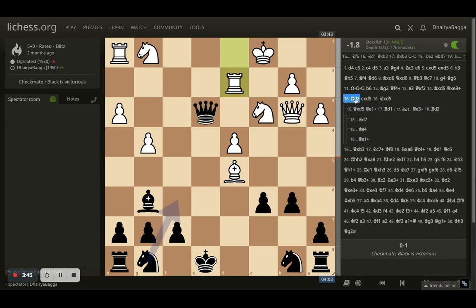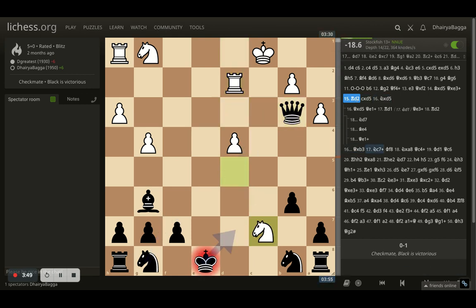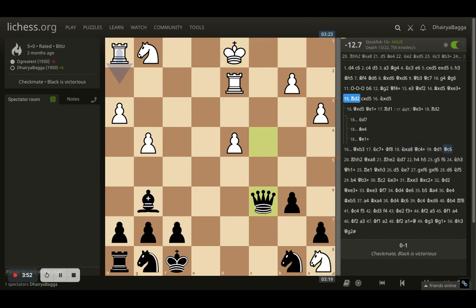But instead in the game, my opponent took with the knight and lost the queen, then wins the rook eventually, but then the queen comes in.